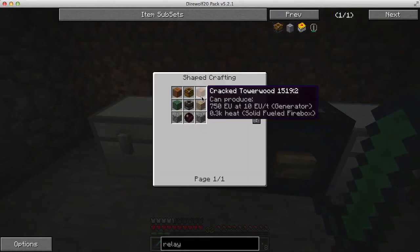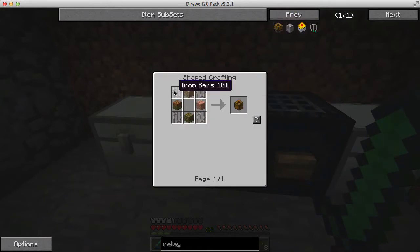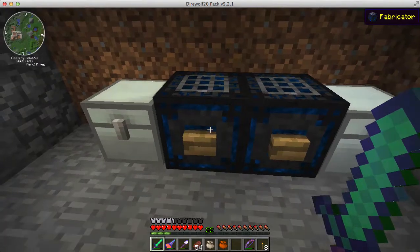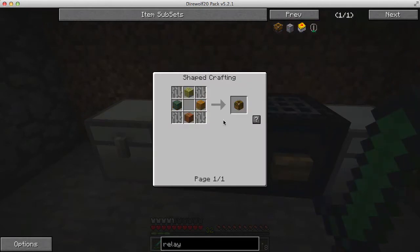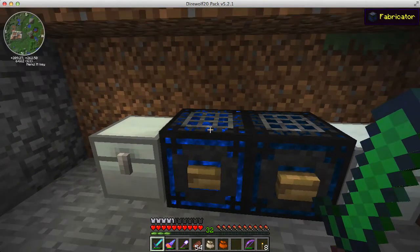I need twelve more iron bars, so just one set of these. That'll give me enough. Now let's make three more buffers — one, two, three. Now I need six transposers. Let me check if there are any in here — no, I don't. Transposers need six pistons; I don't think I have six. So let's make six pistons — one, two, three, four, five, six.